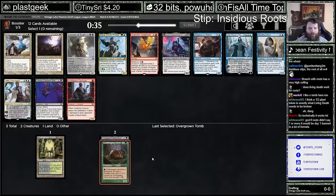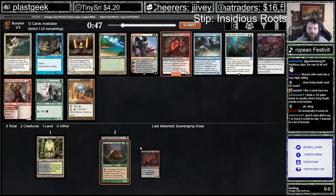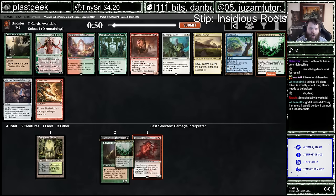Mana Dork. Well, there's a Carnage Interpreter. Yeah, I like this card a lot. It's pretty messed up. Plays really well in Vengevine-style decks too, which is what we're aiming for. Hey, the Roots — perfect. Back-to-back Root stips where we actually get the Roots.